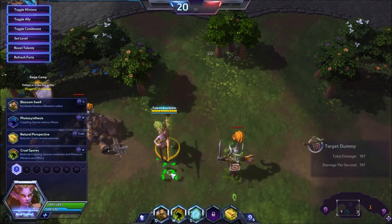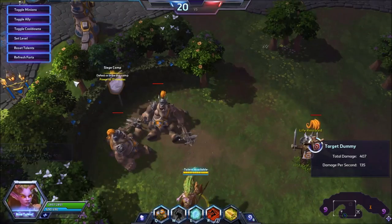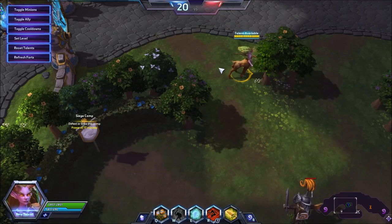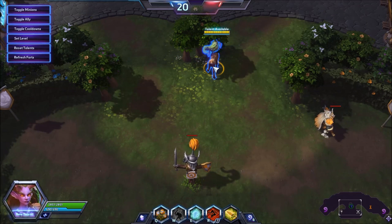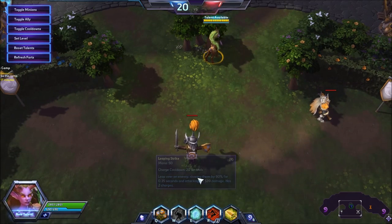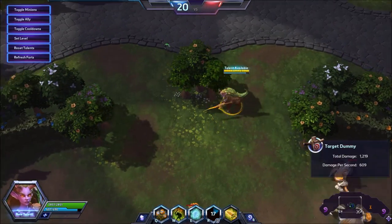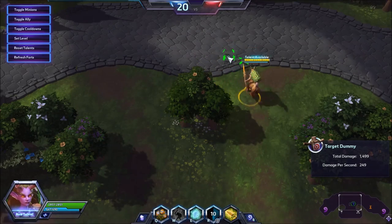If you do choose to use Leaping Strike, be aware that it can and will most of the time throw you over a wall. Now this isn't necessarily bad, but sometimes it can be. In maps like Garden of Terror — the mercs in the top left — if you use Leaping Strike on them, you will go over the wall. Similarly on Infernal Shrines and a few others. While it's not normally too bad, it can stop you positioning to attack someone, or you can jump right into a fort's range. It has two charges so you can quickly get back in position, but you are unstoppable for the duration. However, if the team catches you out with a stun while using it, you're going to die.